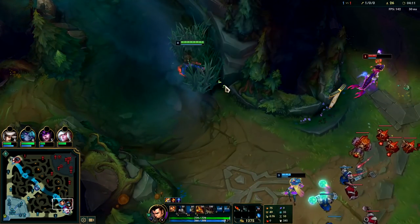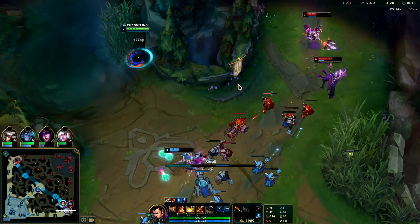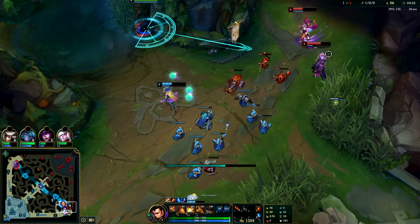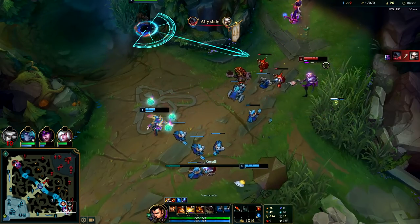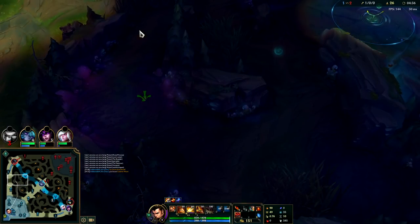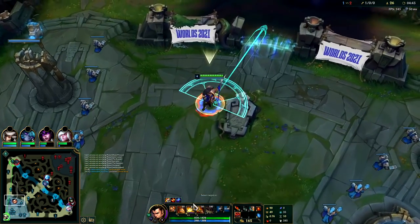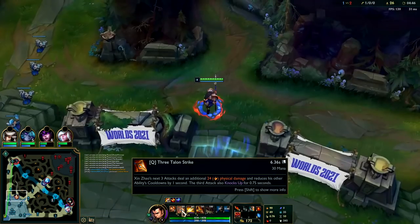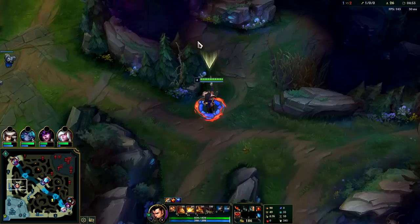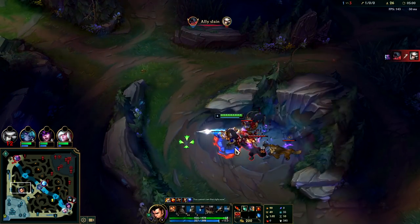We might be able to gank — my teammates are shoving in a big wave so the enemies are likely to just reset. First item Stridebreaker rush is really good on Xin Zhao — it lets you do turret dives and makes 1v1s really good. You really need the iron spike whip rush since your W and E have huge AoE anyway. You would think you'd max Q first since the cooldown gets lower, but you actually go E max second for the attack speed, so you can get your Conqueror stacks up as soon as possible.